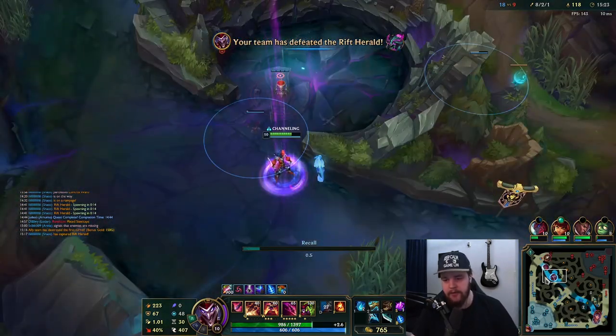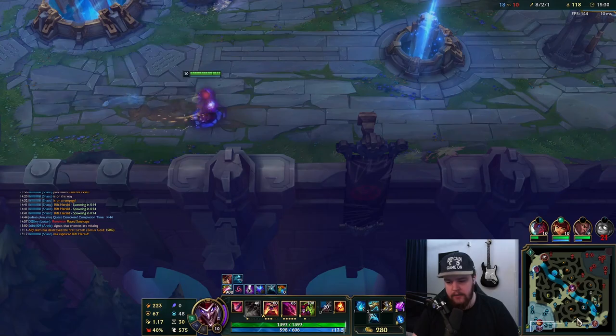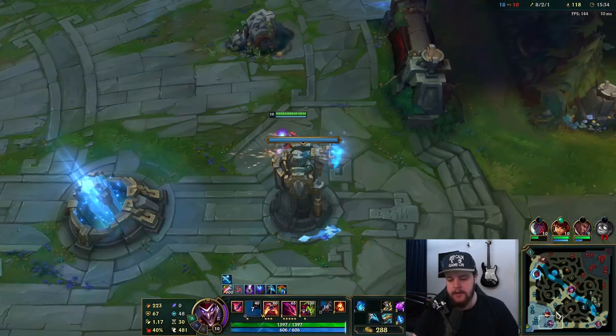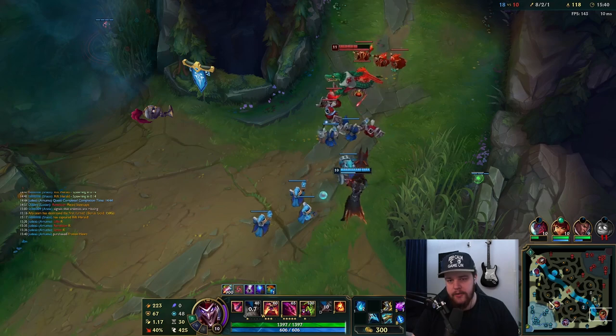Let's pick that up and instantly reset — go for my bot side camps and the dragon respawn. I don't have any money now — the rest will be saved because my next item is going to be Infinity Edge, and after that Bloodthirster. That'll be the perfect item slot.